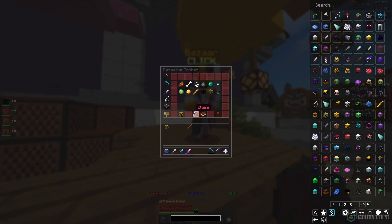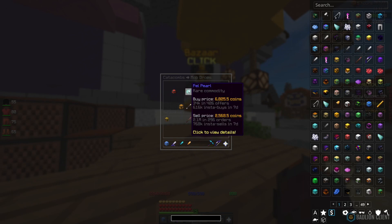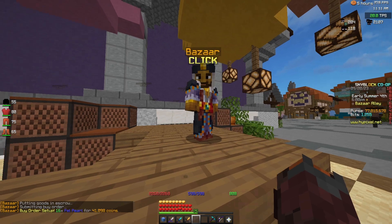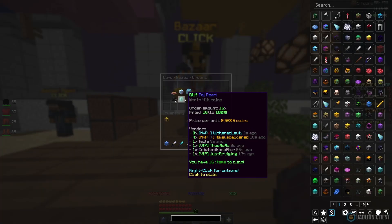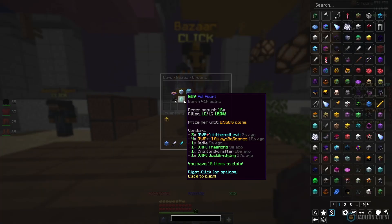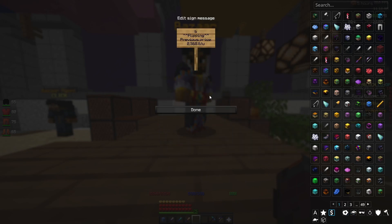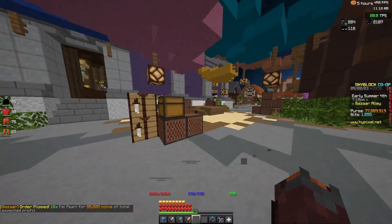For the final flip this episode, it's based on the new dungeons update. Go to Catacombs, then mob drops, and look at the fell pearl — the sell price is about three times the buy price, so you're tripling your money. We place an order for 16. The fell pearls have now filled, so we're going to right-click, flip the order, and sell them at around 6,020 coins. We're going to be making 55k just from 16.